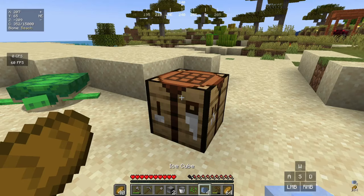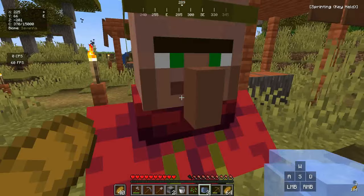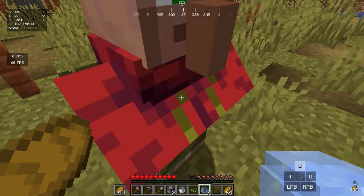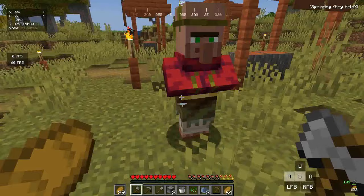Let's try the ice cube on this villager to see how much damage it does. I shot it and he just got angry... wait, he's frozen! Look at this — I'm trying to push him but he's not moving. So this thing freezes mobs! When I hit him he doesn't move — that is awesome.